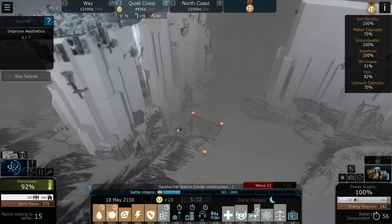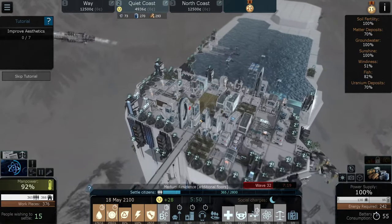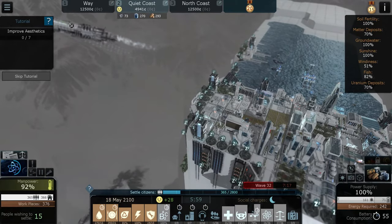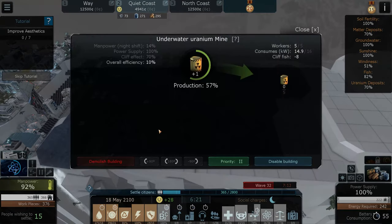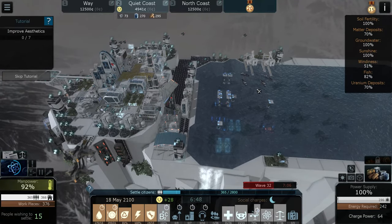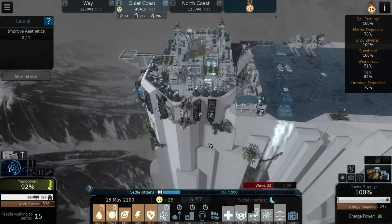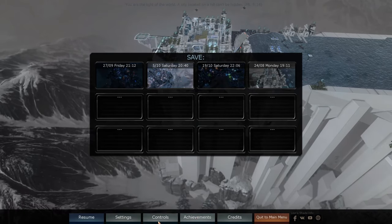We did a couple of bits - instead of the trading platform we've got that going now because we're getting uranium really easily from that, and I think we've got a uranium mine. Yes, we have an underwater uranium mine. I'm not too bothered about nuking the fish down there because who doesn't like three-eyed fish?